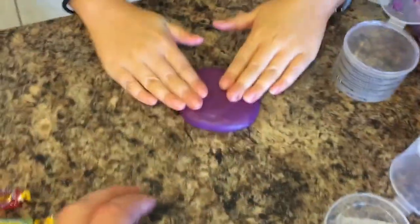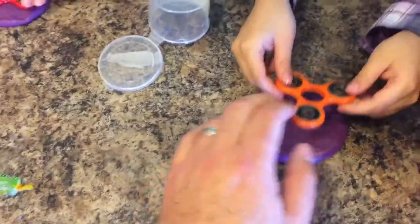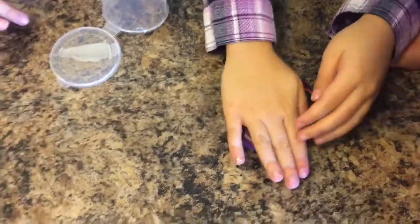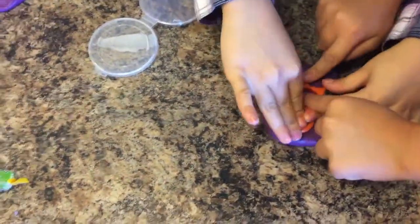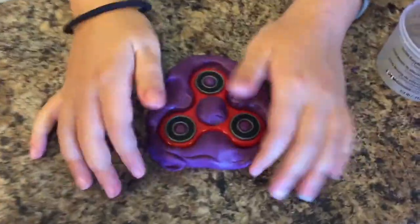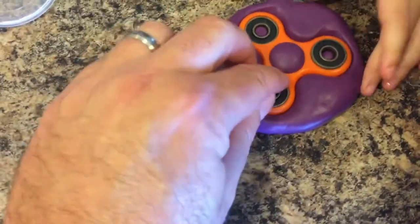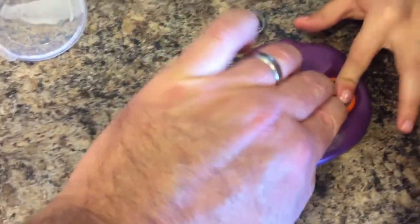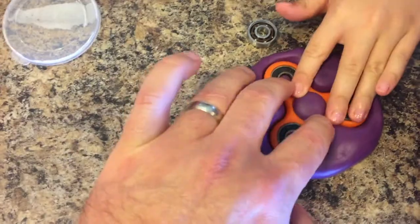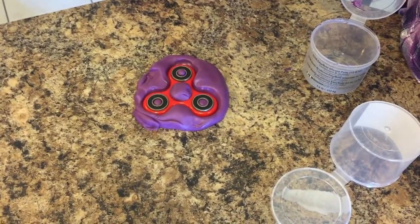Now we're going to squish them down. Not all the way, Chase. That's good. Now get it big enough for the fidget spinner. Push down all the way in — push hard. Okay, that looks good. Your guys' looks really good. Let's get it down a little bit more. Now we're going to let them sit for about 25 minutes to let them cure.